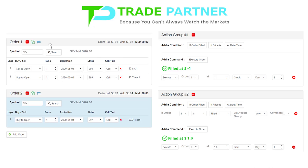Order number one is my core trade — selling one May 1st $2.95 call and buying one May 4th $2.99 call at a credit of $1, as you can see in action group one. This is the order group: execute order one at $1 credit, it's a day order, and I'm doing a trade size of two. So I did two of those.